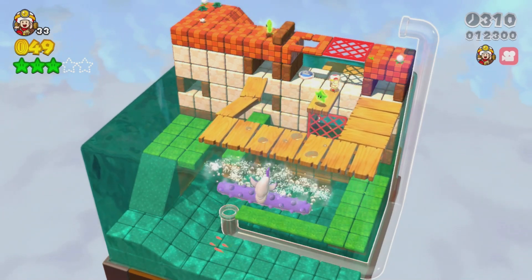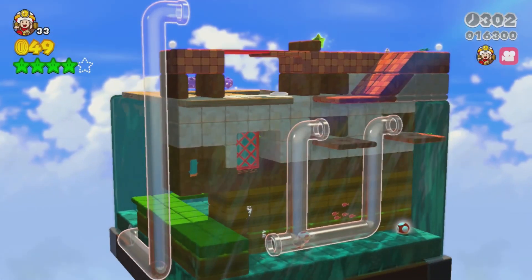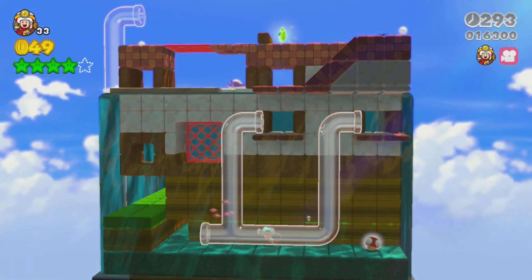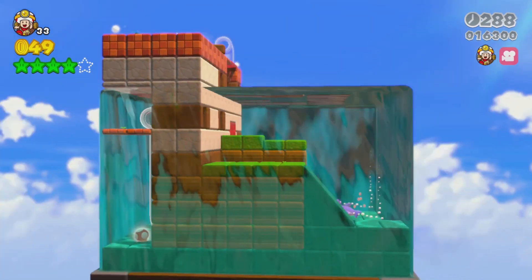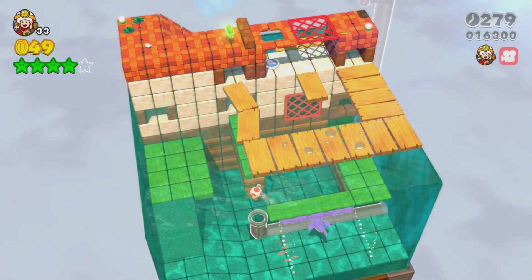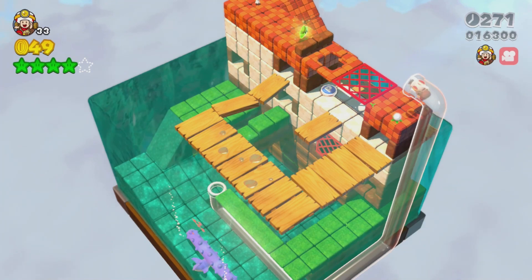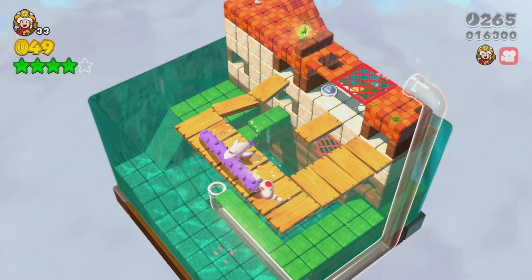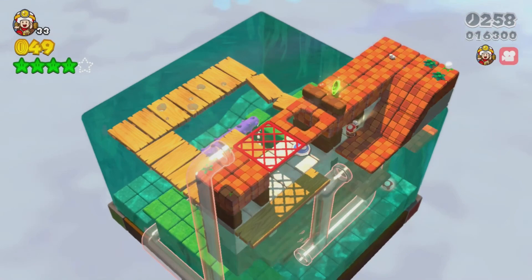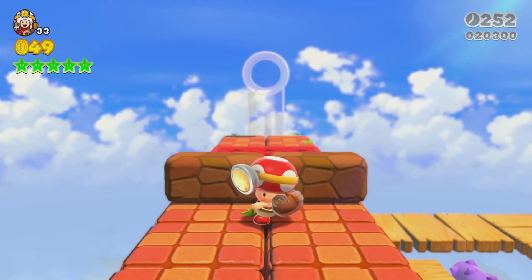You have to drop down here, walk forward towards the third green star. Here's a P-switch that makes this thing go up so you can get your fourth green star. If you do mess up, just go through this pipe - that will take you to the very top. Be careful of that purple guy. Once you make it past there, walk up here and this will take you to the fifth and final star of this Captain Toad level. Look how happy Toad is.